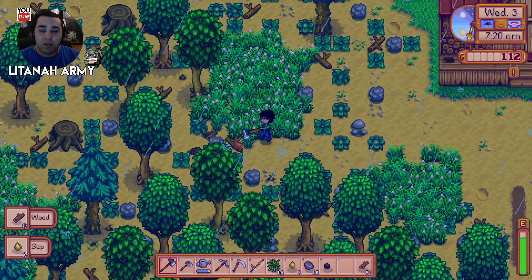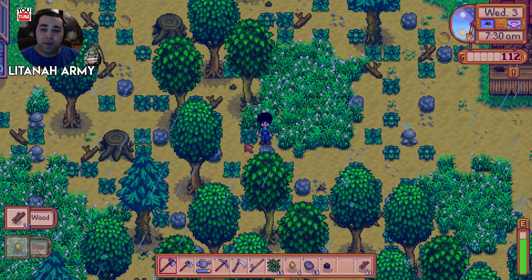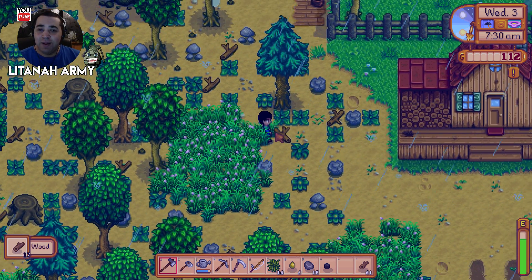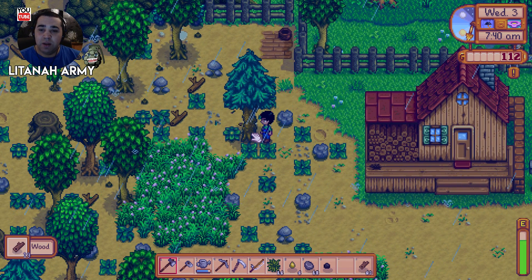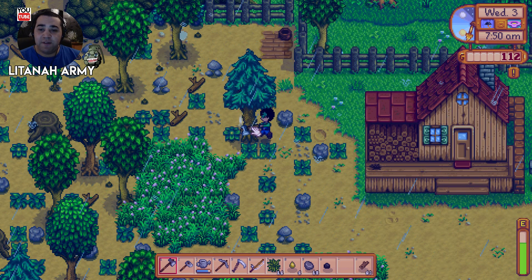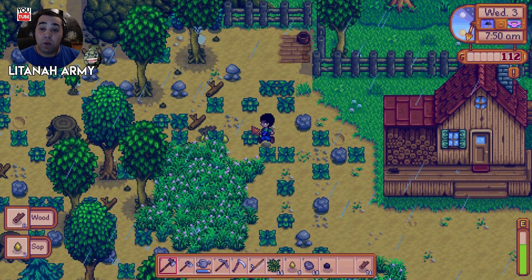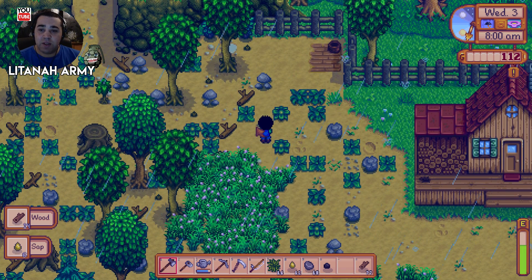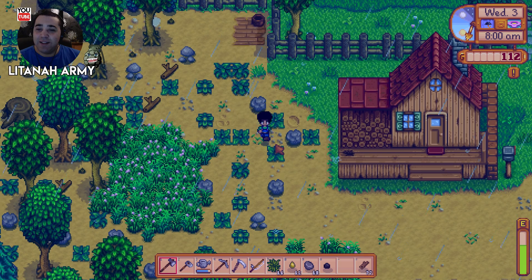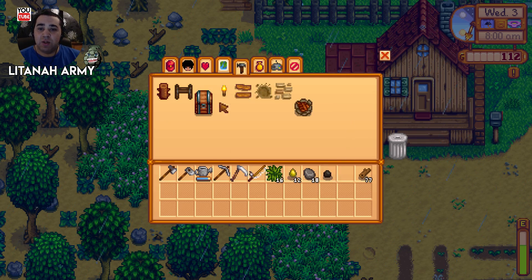I still haven't worked out how to drop things yet, so feel free to post that in the comments for me! But while we're doing this, it's kind of clearing out the way as well. We need 50 wood to make a chest, which is what we want. Let me get into the crafting menu - you press Escape and go to the little toolbox icon there.